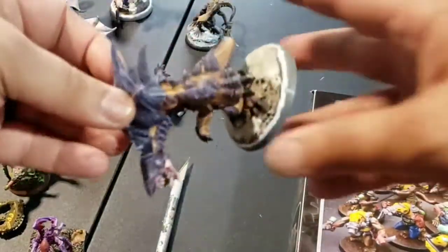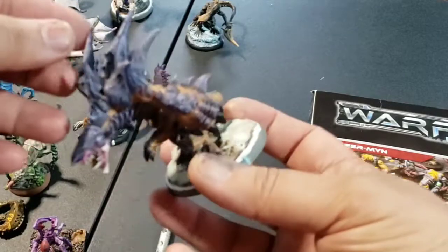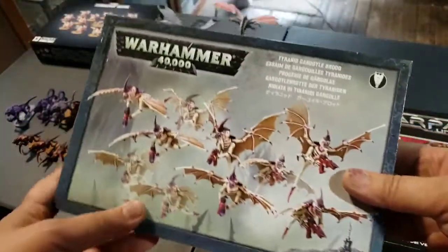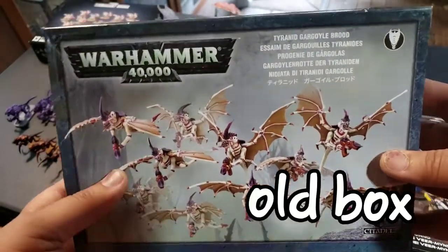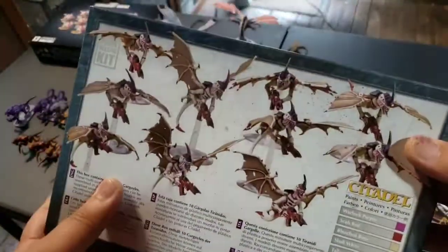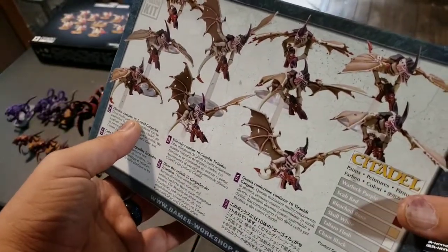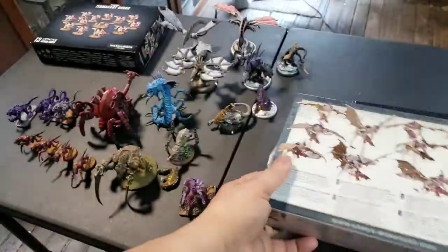Here's another Hordes one. These will all be excellent models to use in my Alien Hives. But I also have a box of these winged gargoyles — these are the gargoyle broods from Tyranids. And these are going to be excellent as winged grunts. That's what they call them in Grimdark. So I'm definitely excited about these.